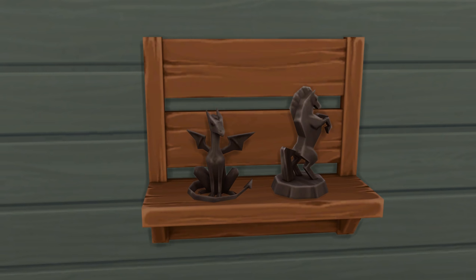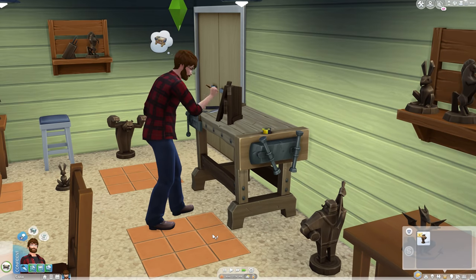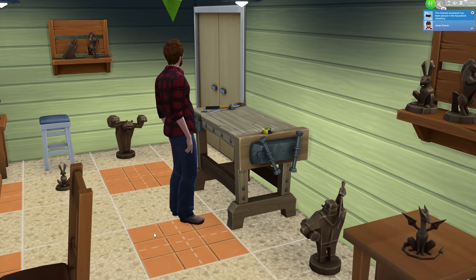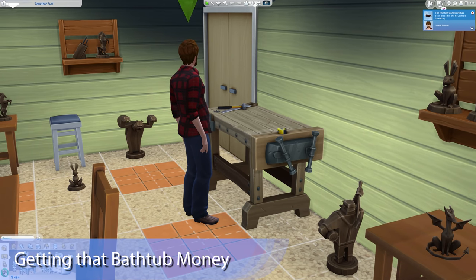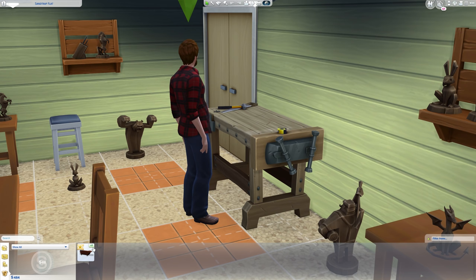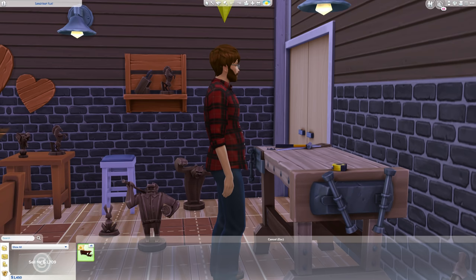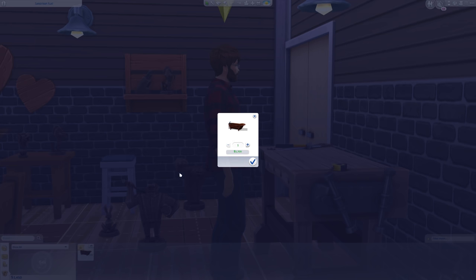You need to stay on top of selling things if you want to live on this, but if you make the same objects they conveniently stack and can be sold from the household inventory. A chair made for 50 simoleons can actually surpass the comfort level of a chair you would buy for $7.50. It's much easier to sell a day's worth of work than with fishing, where you have to clean out your inventory of 8 kinds of fish, a violin, and 3 fruit that somehow made their way onto your hook. It's also more profitable than fishing and much more consistent.